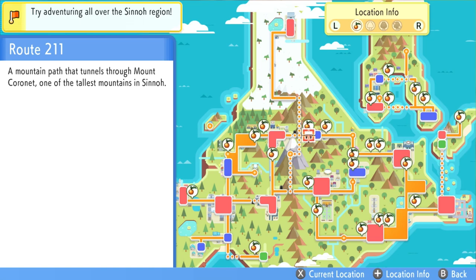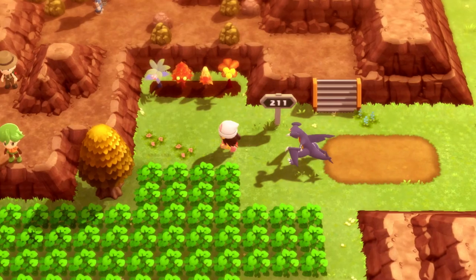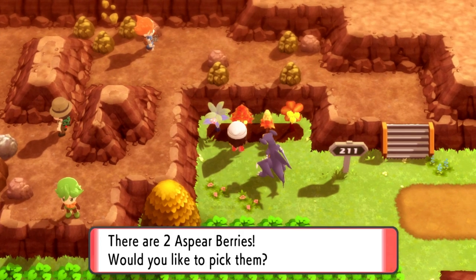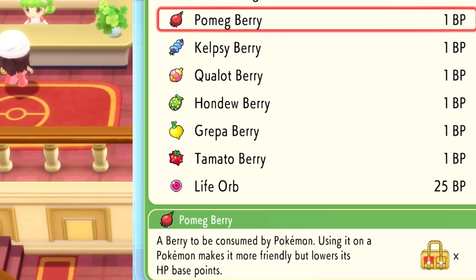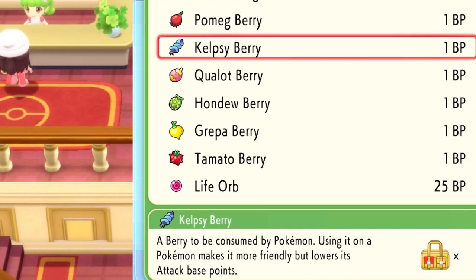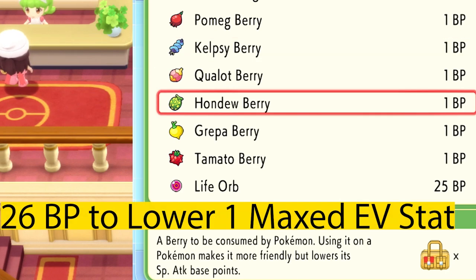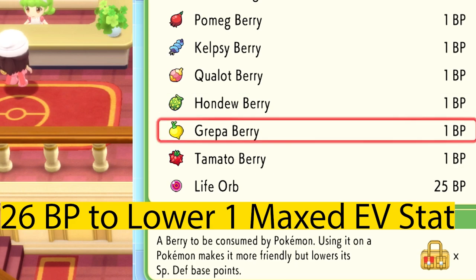Berries can be found throughout the overworld and can be seen on your minimap. You can also plant one and yield two, which essentially means you can multiply the berries if you want to take the time to do that. You can also purchase these berries from the battle park with BP. Each berry costs one battle point, so in order to lower a Pokemon stat all the way back to zero, if it's maxed out, it would cost you 26 battle points.